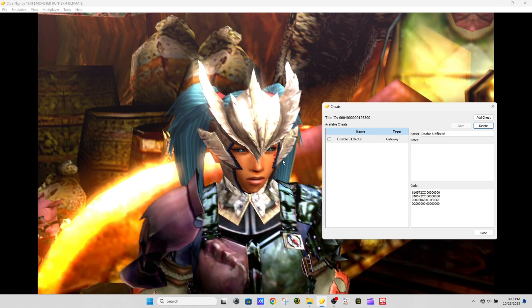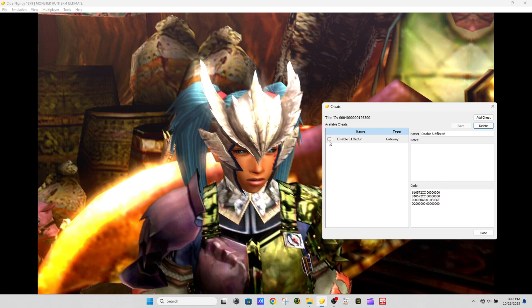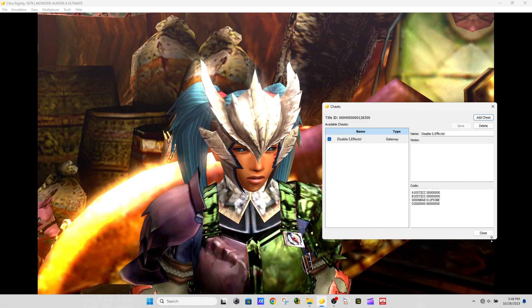Now, focus on the character and see how the codes work after ticking the box. See that? Flawless.